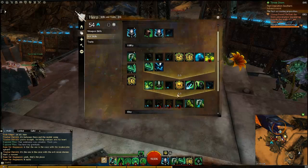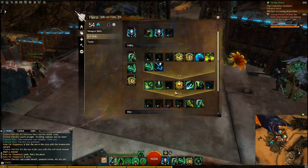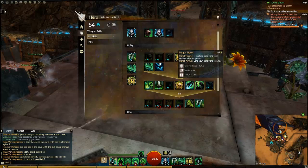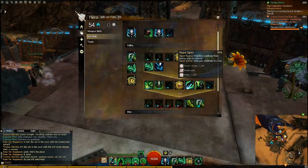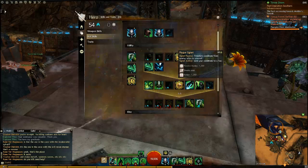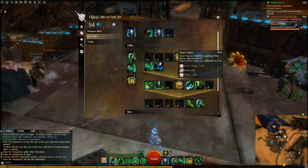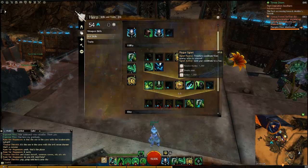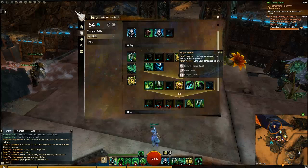Another skill I like to run with is Plague Signet. This is really good for survivability. It works great in dungeons when there's a lot of conditions going to your allies — it transfers conditions from nearby allies to yourself as its passive. The active removes those conditions. So this gives you an extra condition removal on top of the two reliable ones you already have.